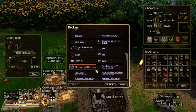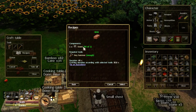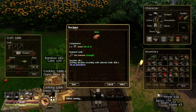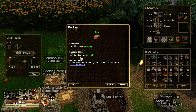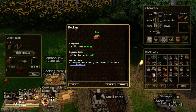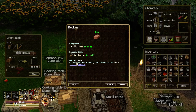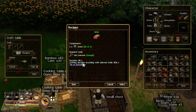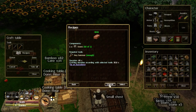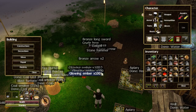Bricks are very easy to make — they only require stone, and I've got a big pile of stone. But the thing is each brick takes 40 seconds to make, and you're going to need 300 bricks. So that's 300 times 40 seconds — roughly 300 minutes — a very long time. Get as many crafting tables made as you can.